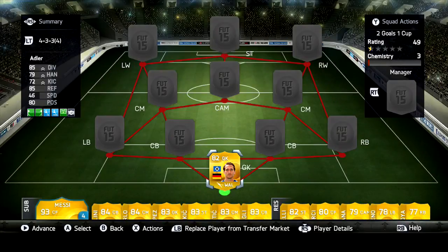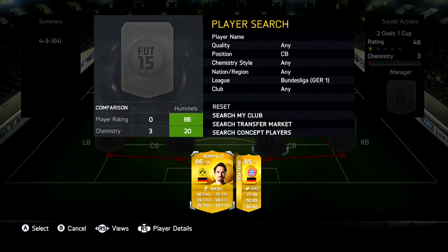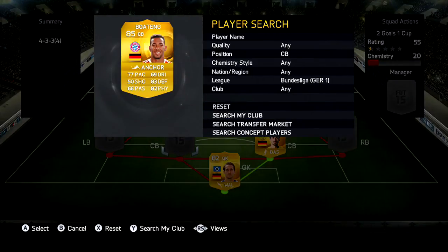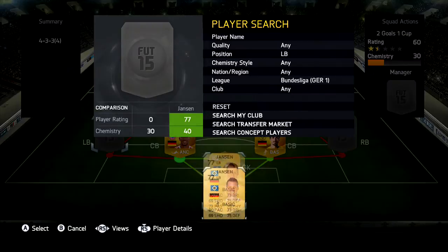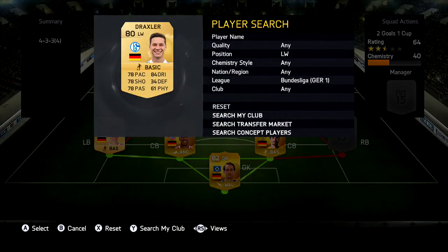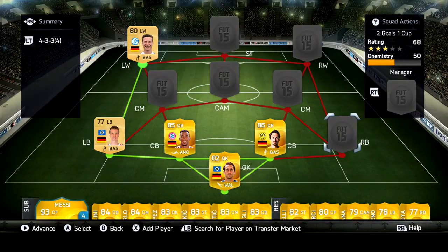So in net we have Adler. I'll talk more in the clips. So two centre-backs, Hummels and Boateng. Left-back Jansen. And that is all of it from the Bundesliga.